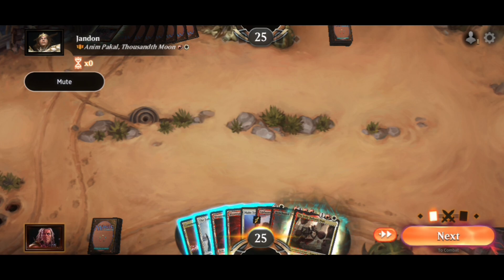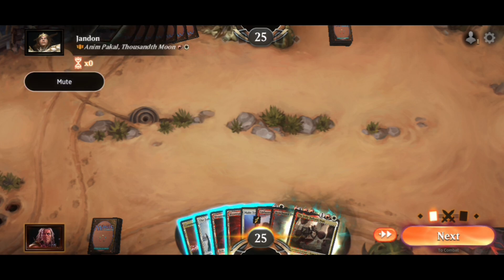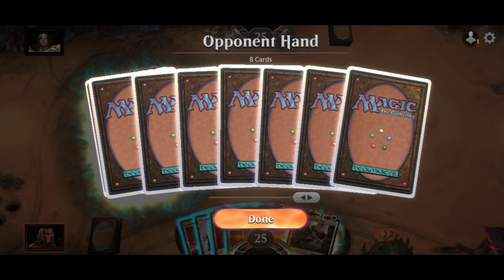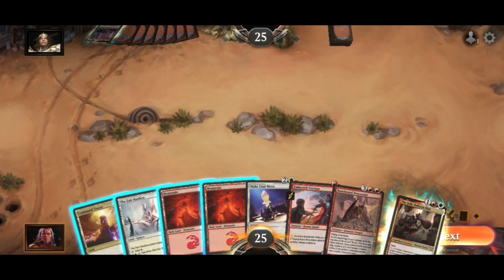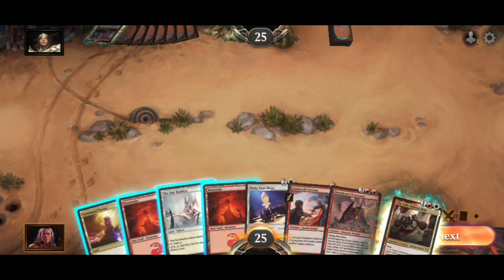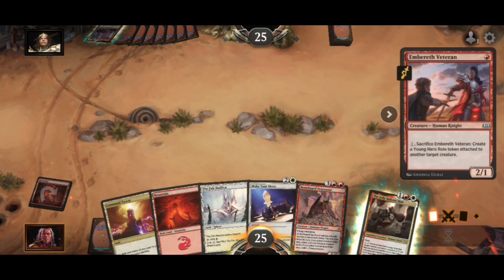His commander is Anpical, the Thousandth Moon. I don't even know what that is. Show me that card. Sorry, he's waiting on me — my bad. I'll go ahead and get some pinion damage on him, so we'll throw this out and start hitting him.